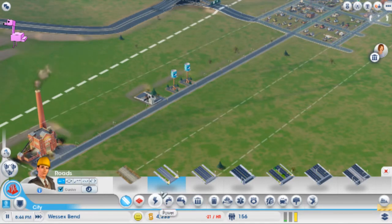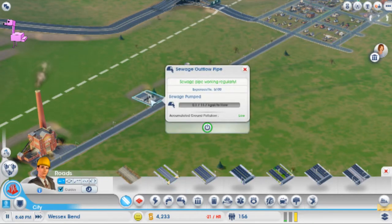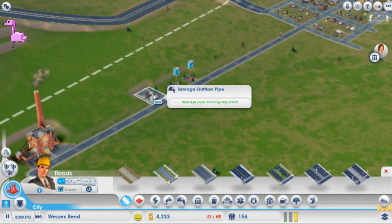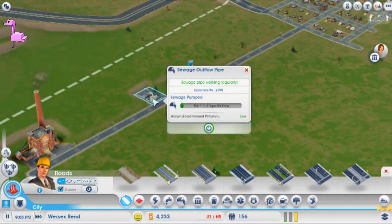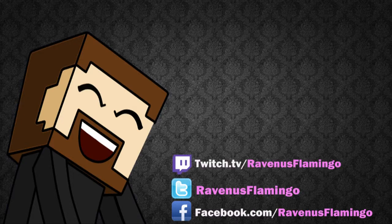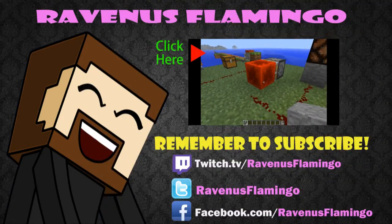How do I move things? I want to be able to move things. Do I have to bulldoze it, do I really have to do that? No, that's alright. I'm just gonna build around.